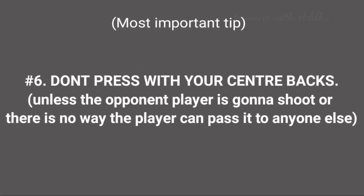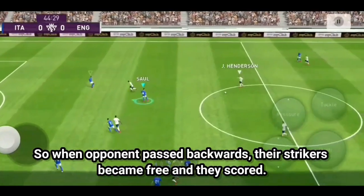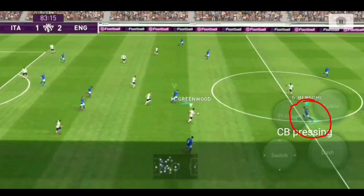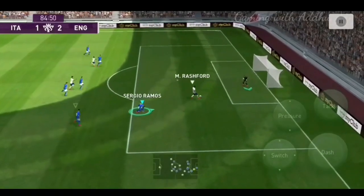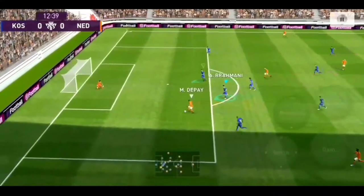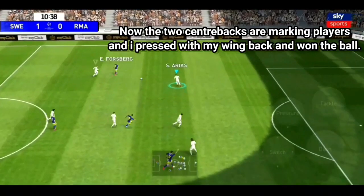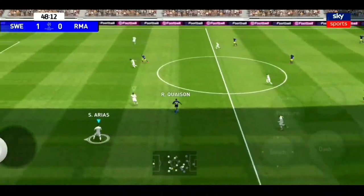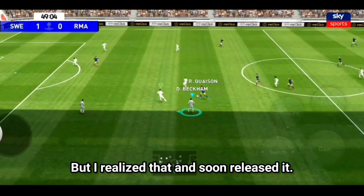This is the last step: don't press with your center backs. If you press the two center backs, it will leave space free. The center backs will hold the position. The opponent will pass the two, then the wing backs will press, and then the midfield and forwards will press. The players will keep position — not the one who has the goal pass.